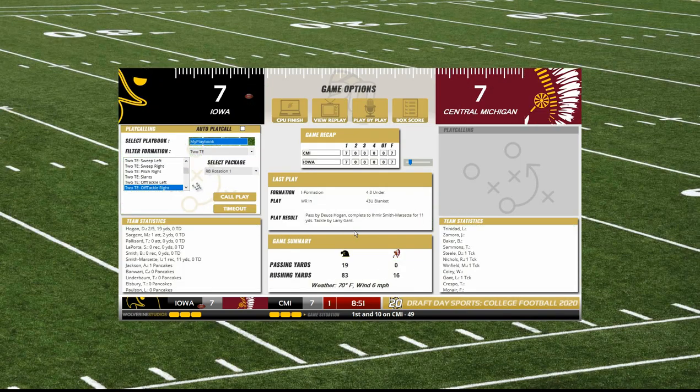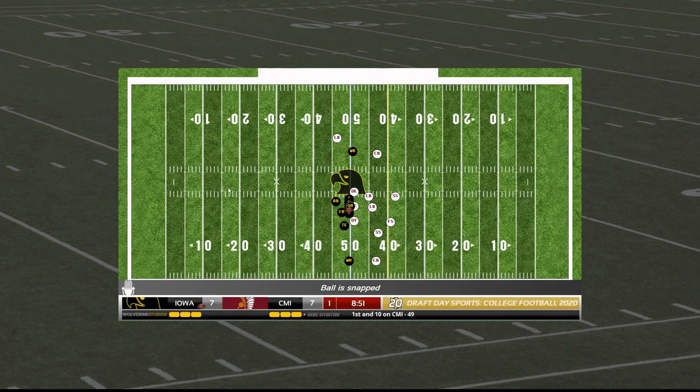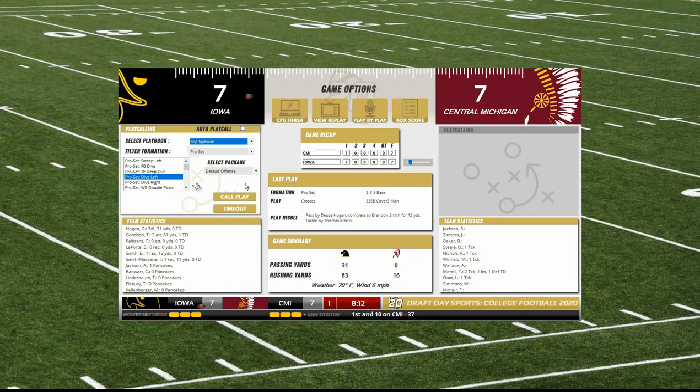Larry Gantz gets him, Amir Smith-Marset with the tackle. I just realized I forgot to make one more change to the series — there's a setting I forgot to change that'll allow me to see the numbers. I'll have to remember to do that for next time. Deuce Hogan back to pass — open — Brandon Smith on the play, his first reception of the series goes for 12 yards. Thomas Murrell on the coverage.